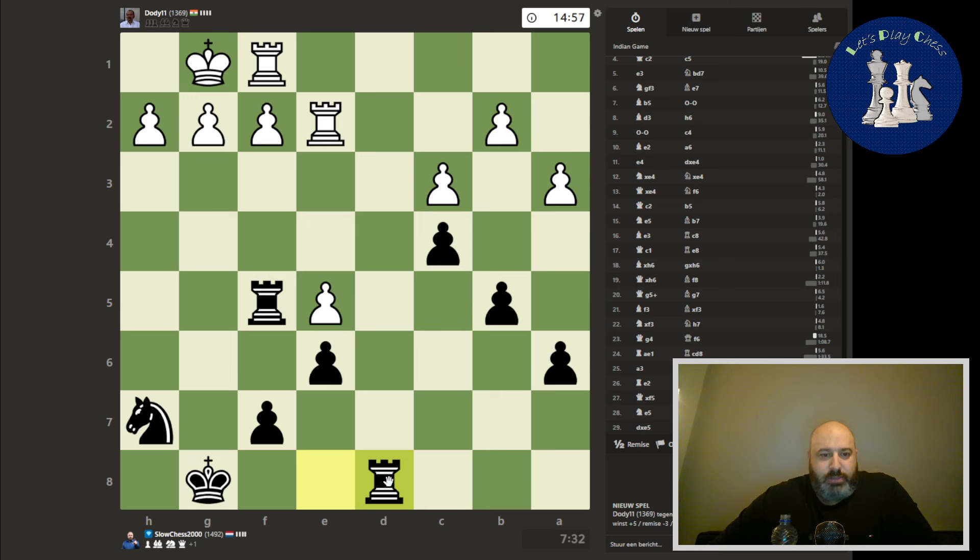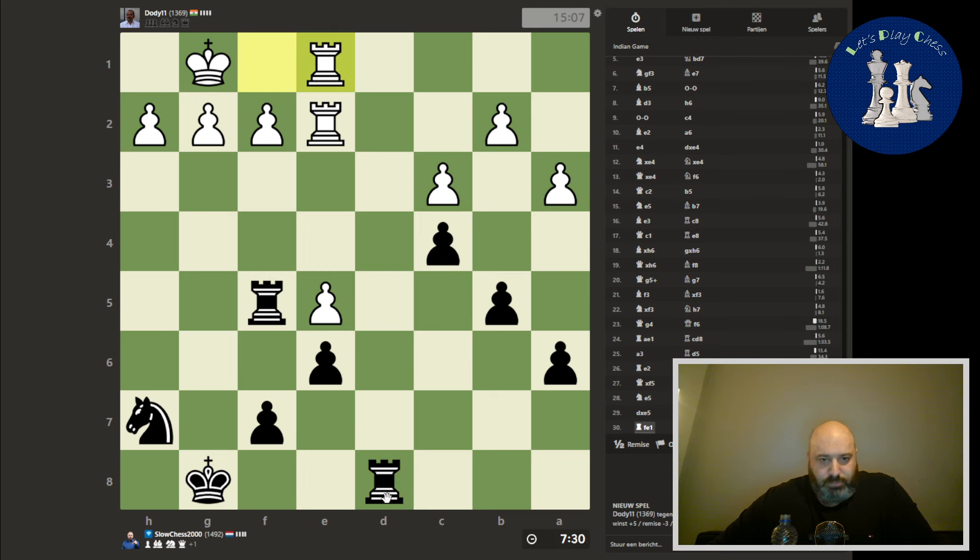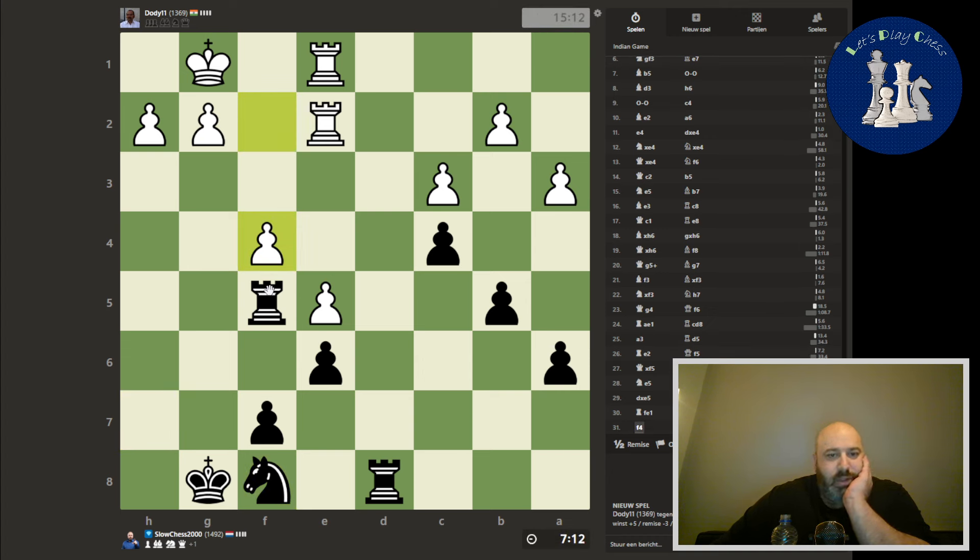Let's bring a rook on the open file. Can play here, put pressure on the pawn. I can also first reroute the knight. Let's actually reroute the knight — there and there. Yes, but that's a free pawn! That is just a free pawn with no questions asked. Free pawn — that's nice.